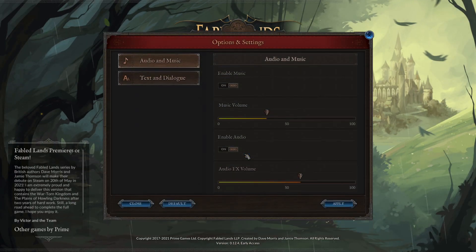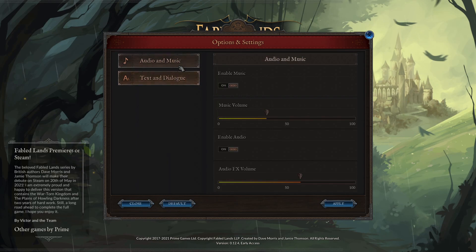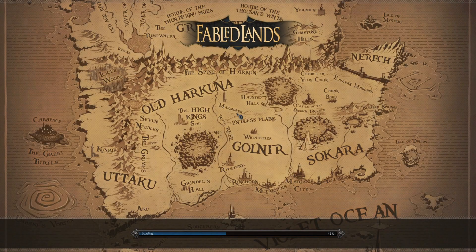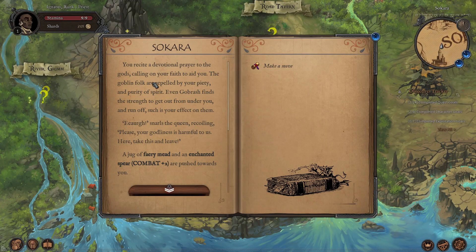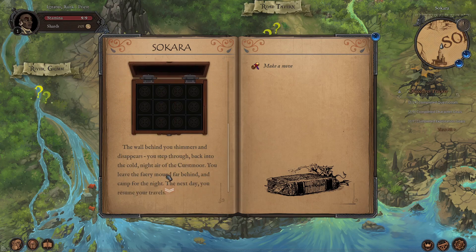Hi guys, it's Luke here and today I'm bringing you another quick review of early access title Fabled Lands. The Fabled Lands were a set of adventure books that me and Tom played extensively when we were kids. I also played the Fighting Fantasy novels like Legend of Zagor, Starship Travellers, and some books from the Lone Wolf series that were really really good. But the difference with the Fabled Lands is that they were set in a persistent RPG world where you could revisit locations and do quests, get equipment, and travel around the world.